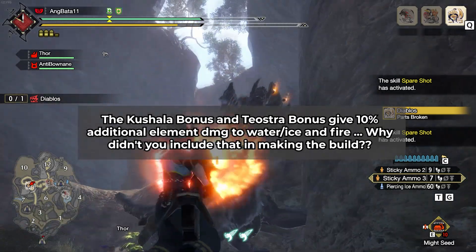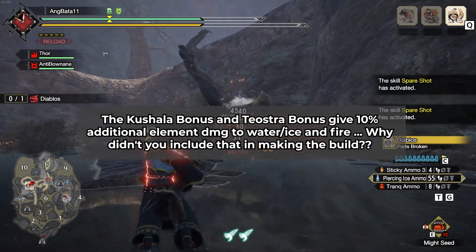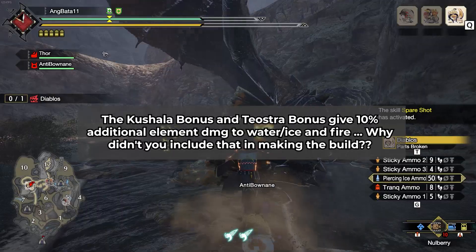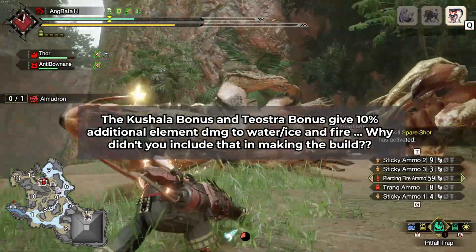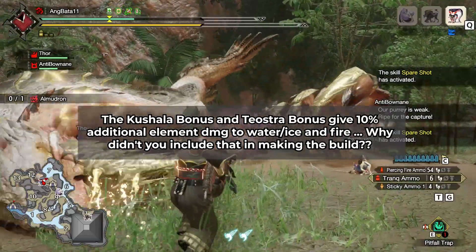What about the 2-piece bonus coming from Kushala and Teostra armor? The 2-piece bonus from these elder monsters is actually good — they give 10% elemental damage to Fire, Ice, and Water. But at our current state in the game, you will be sacrificing too much to make it work with the Rampage HBG, because the Rampage HBG does not have any slots. It can work with other elemental heavy bowguns though, like Raktakadaki's heavy bowgun for fire piercing and Baryoth heavy bowgun for ice piercing.